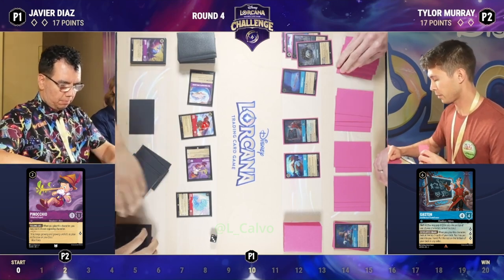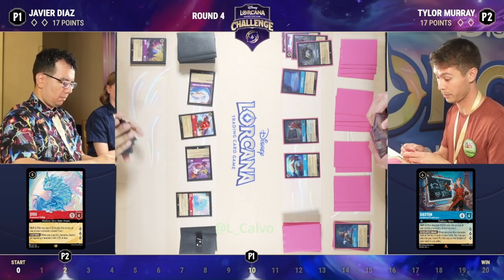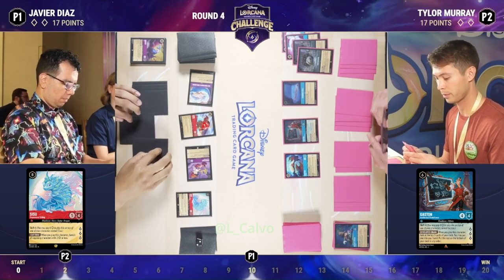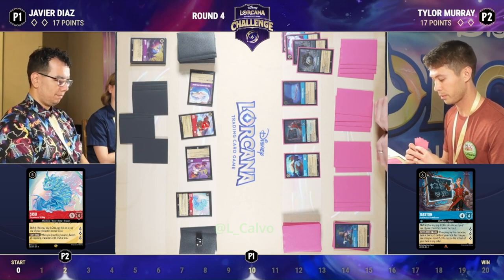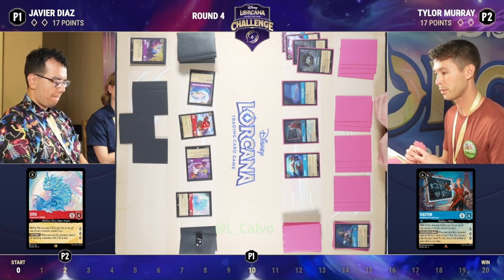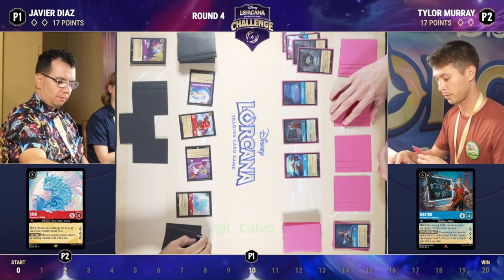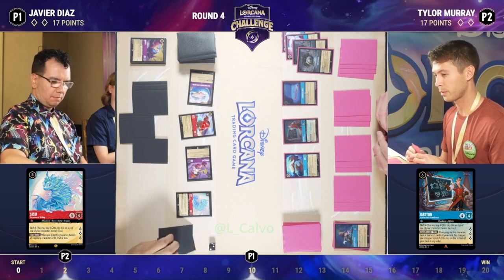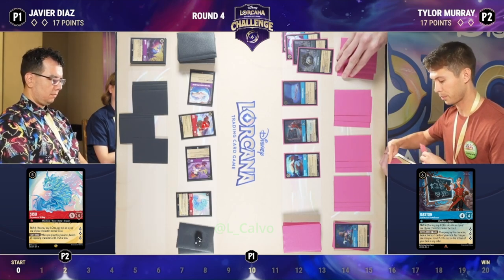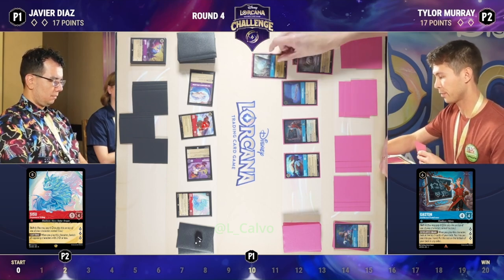Sisu comes down on Javier's side, which doesn't do much because there are no characters with two strength or less to get banished — but a nice quester and a body on the board. Javier is sitting at 10 lore, and although that's not super threatening, as soon as any of these Amethyst decks get to 15, 16, 17 lore, those goat bounces become very threatening. And again, that Spellbook is still there — it'll take you up to 20. And now we have a dime!